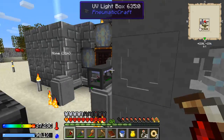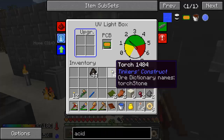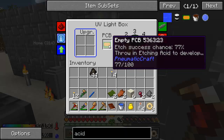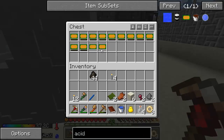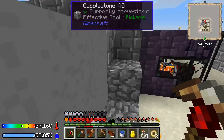Last time we did a lot of basic Pneumaticraft stuff — the pressure chamber — and we got up to some empty PCBs and we've been etching them, or throwing them in the light box to give us a better success chance when we go to etch them. This one's at 78. I've already got two that are completely done, so I'm going to be working on a fourth as soon as that one's done. Let's go get that bucket of acid again.